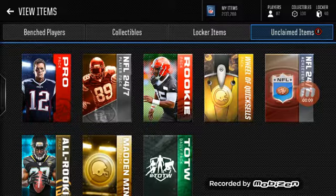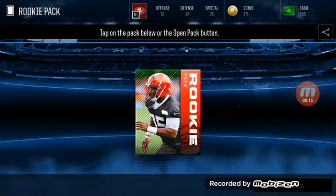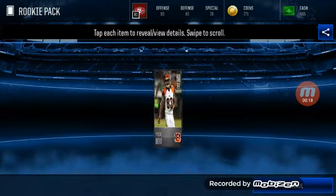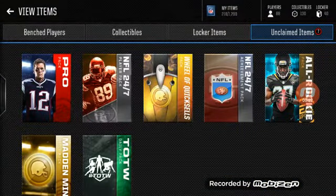This includes a 24-7 achievement pack. We'll start with our wiki pack — nothing but a silver player. Let's see what we get, and we get Tyler Boyd, who should go for more coins than most silvers.